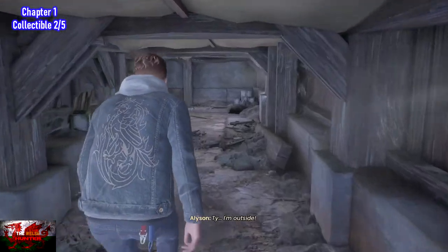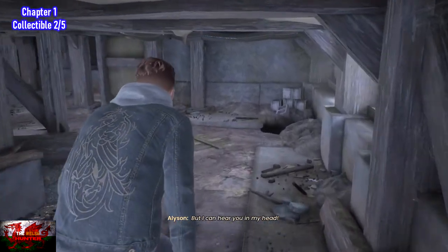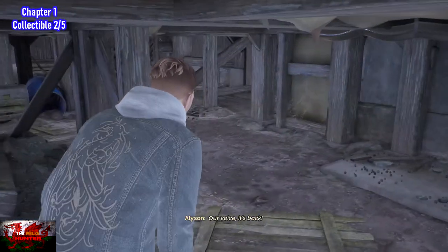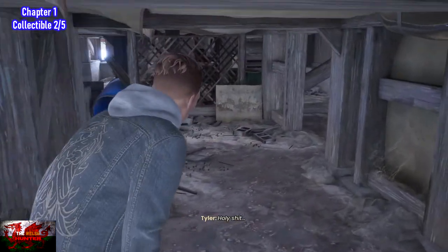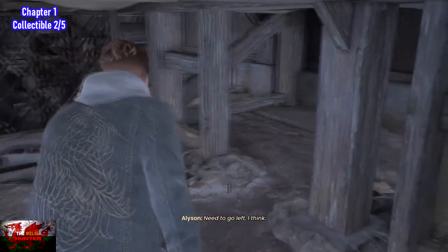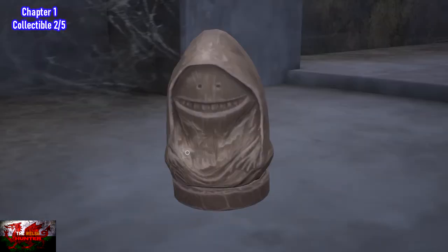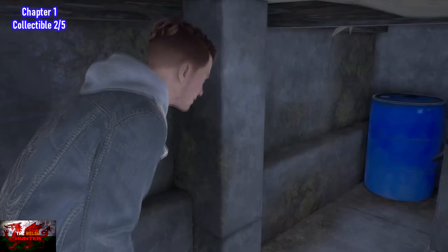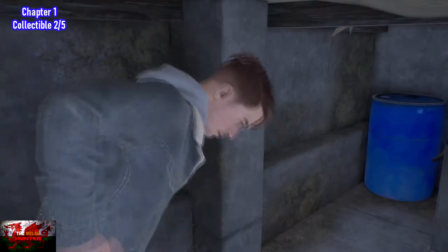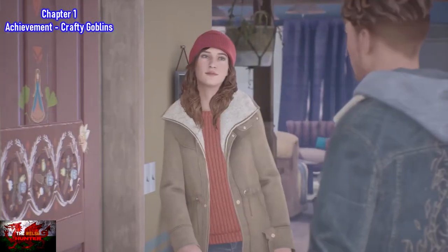Once you progress with the story and get underneath the house, literally on the first little straight we are on, you will come up to a turn. Allison is basically going to tell you to go left, but what we are going to do is head right into this little alcove. There will be the second out of five collectibles, and this will also get you your achievement for collecting your first collectible out of the game, even though it was the second.